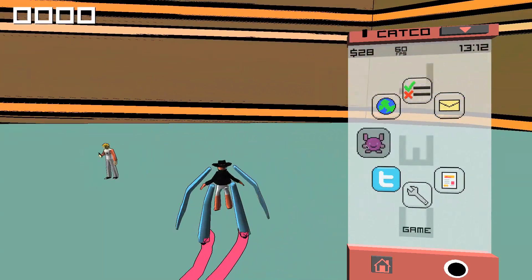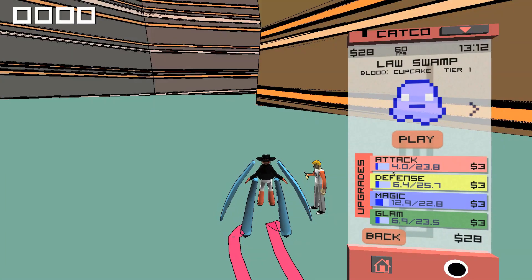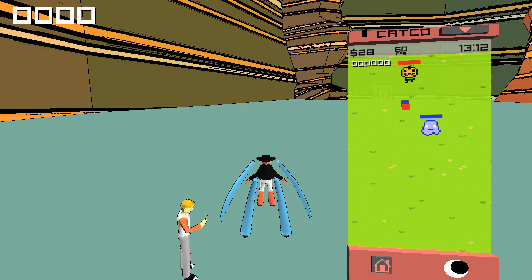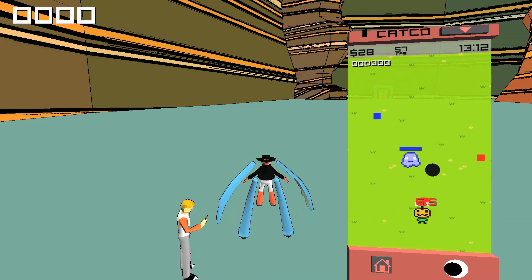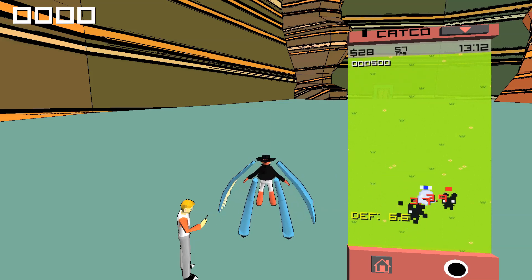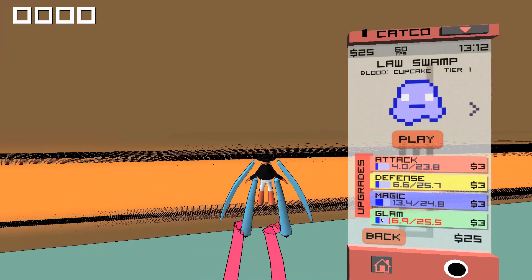If you ride around, you'll see people standing around with their smartphones. You can challenge them — this feature offers a whole game within a game. The gameplay: just move with the arrow keys and wait until your slime shoots. And you eat. You gain cash, which is used to upgrade your cat code — you can increase the attack, the defense, and the magic for the glam.